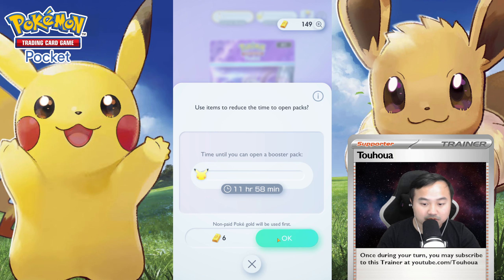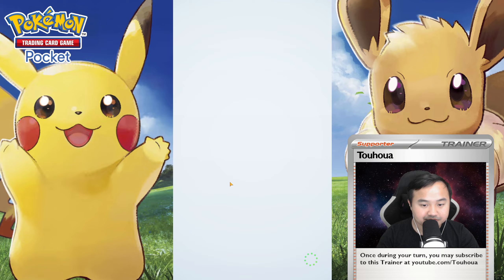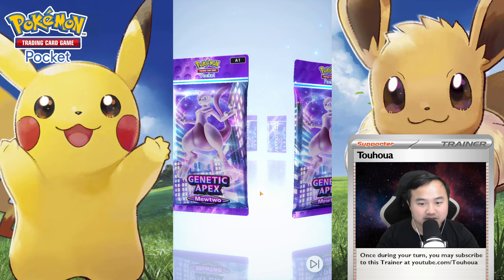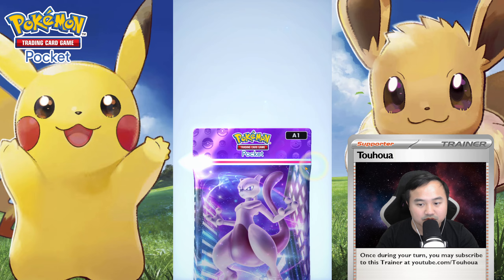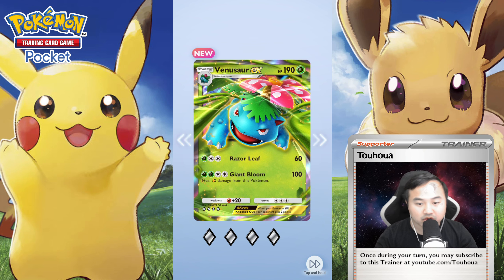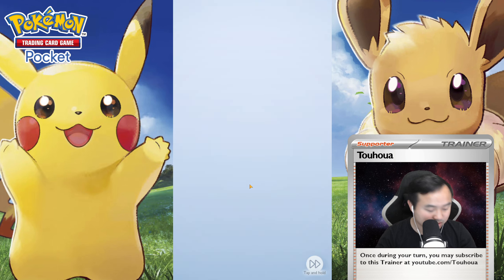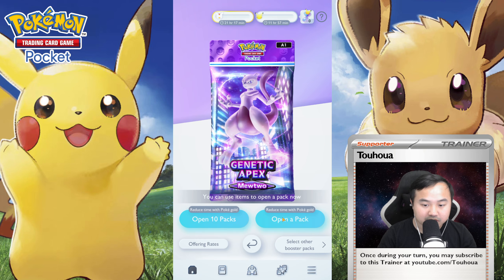Fifth pack — can we get any new cards, please? I know I need Ditto and Aerodactyl, Haunter, and Gengar EX. I finally got it! I finally got a Venusaur! One card down — and a Koffing, Wooloo, a Sinsipede, and an Electric. Twenty cards left. That was our fifth pack.